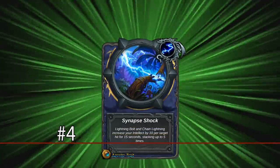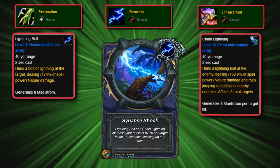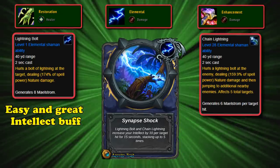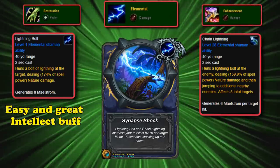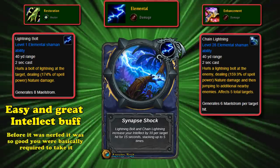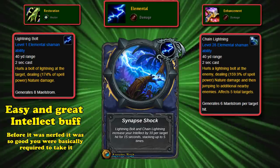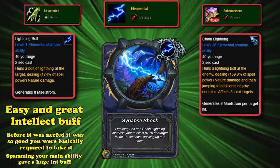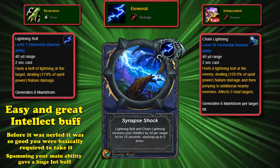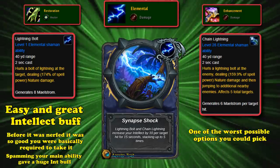At number 4, we have Synapse Shock. This is a Shaman trait available to all specs, where each time you cast Lightning Bolt or Chain Lightning you increase your Intellect by a set amount for each target hit for 15 seconds, stacking up to 5 times. After stacking it 5 times you basically have a permanent Intellect buff as an Elemental Shaman. When it first launched with BFA, it provided so much Intellect and was so easy to maintain 100% uptime that it was the go-to pick for Elemental Shamans. Blizzard nerfed it to not be an auto-pick, and it became grossly undertuned — one of the worst possible options — while still being the same boring trait, and it largely stayed that way for the rest of the expansion.